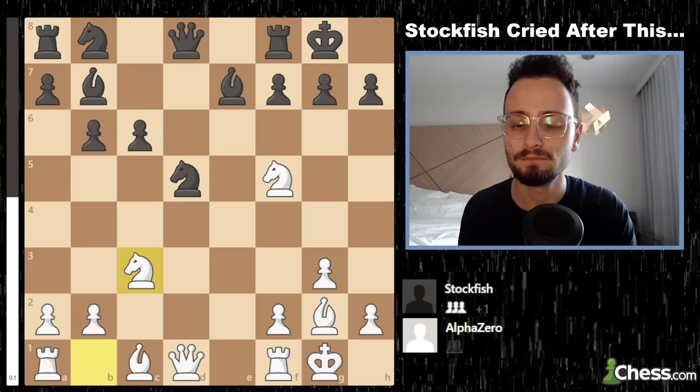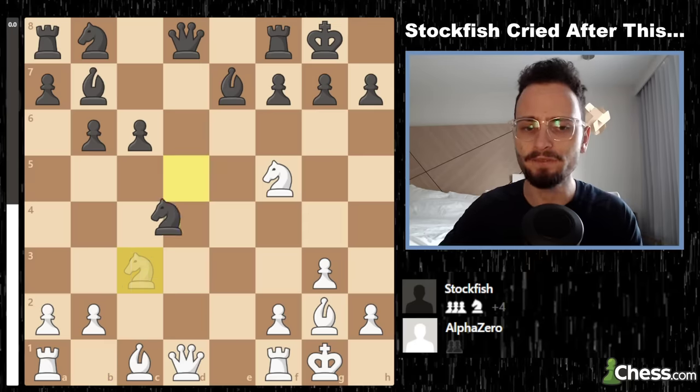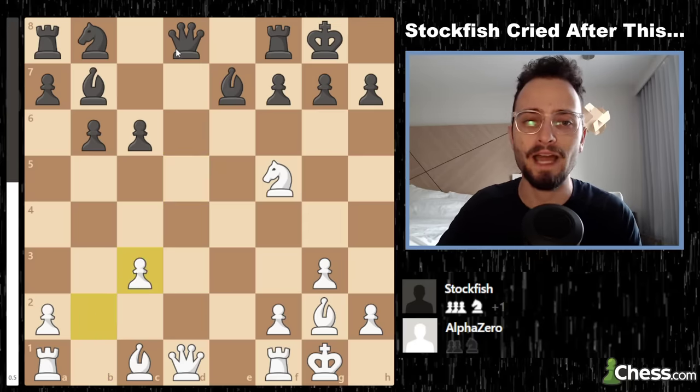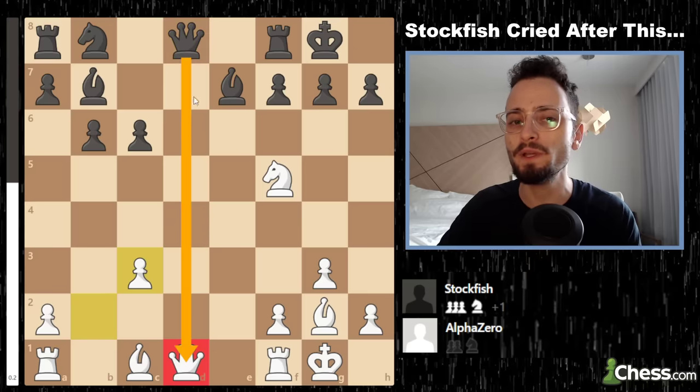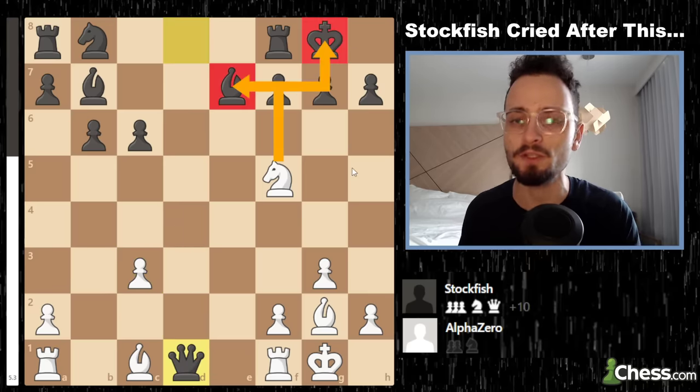Just Knight c3 — down a pawn, just trading pieces. But hold on: if Knight takes c3, the queens are going to have to get swapped as well. Surely AlphaZero has something in mind. If queen takes queen, there's actually Knight e7 check — a zwischenzug — and as you can see from the eval bar, you don't take the queen back.